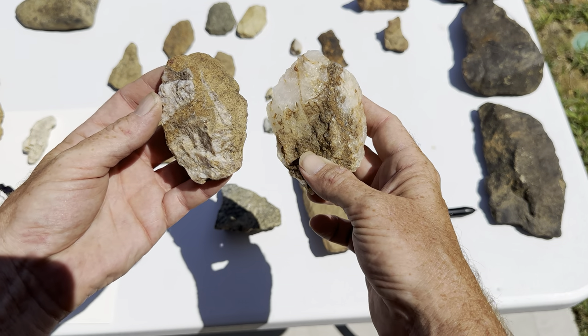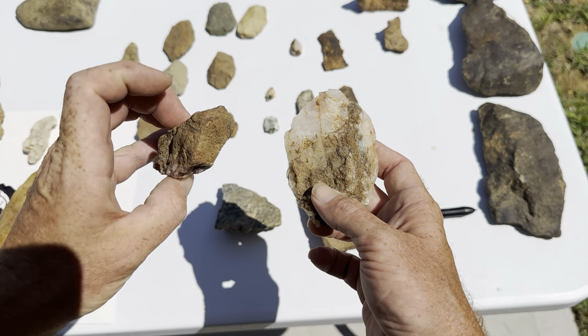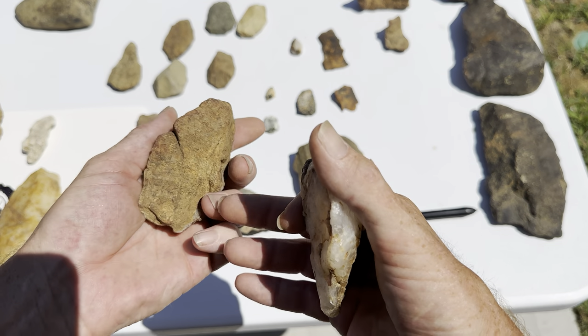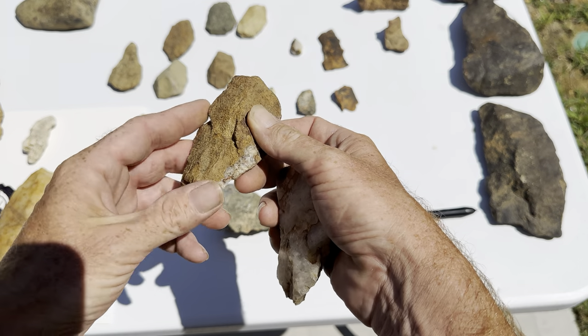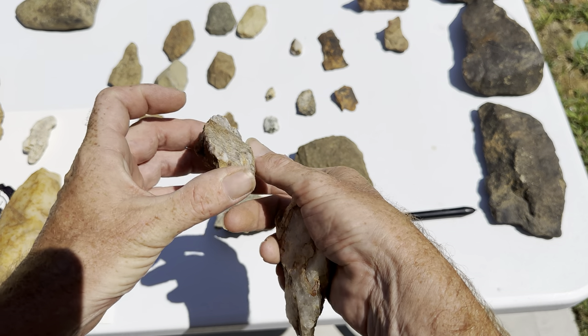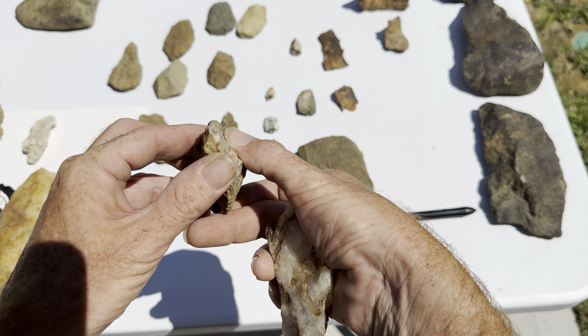I've got some really large ones I've already shown a few times, but these are some new ones that no one has seen yet. This one is like half crystal and half something else — it's got this coating on it, or at least it looks like it's in the stone. It's a very neat point. Look at that serrated edge.